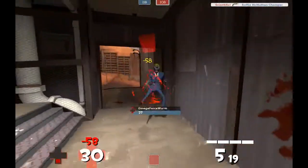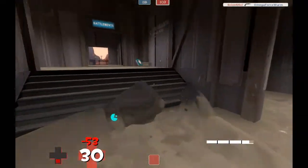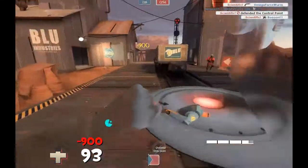You can see my aim is terrible here again. With the Ambassador I actually hit more — even on body shots — just because it's a tighter spread and I shoot slower. So yeah, I do hit more often with that.